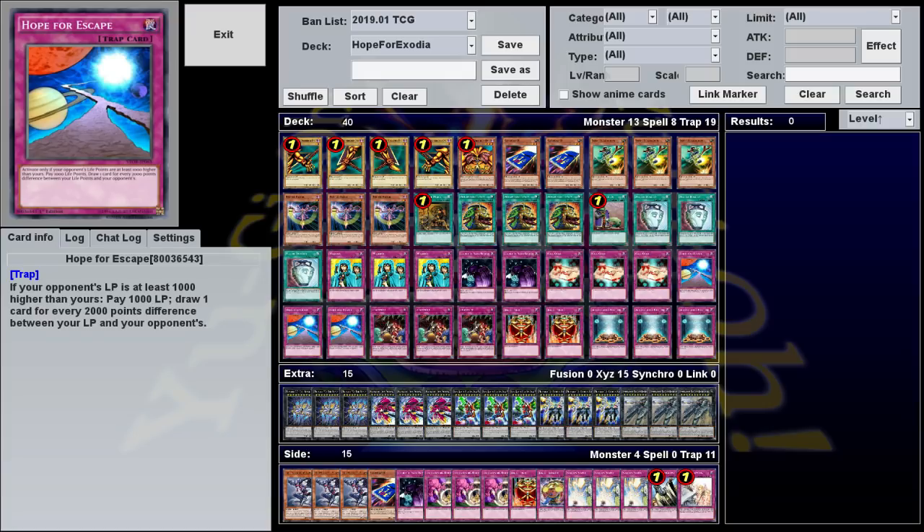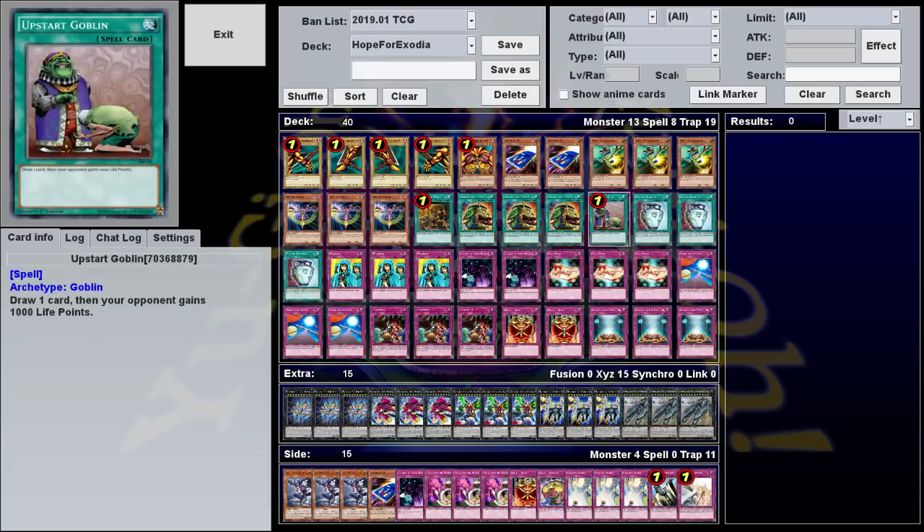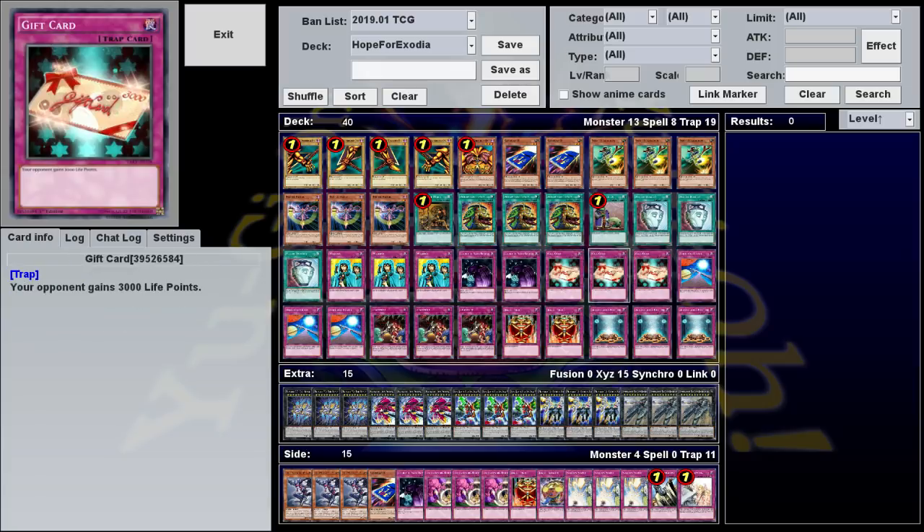Hope for Escape is a normal trap card that says: if your opponent's life points are at least 1,000 higher than yours, pay 1,000 life points, then draw one card for each 2,000 point difference between you and your opponent. Basically, the bigger the difference between you and your opponent's life points, the more cards you draw. Using stuff like Gift Card and Upstart Goblin, you can give your opponent a ton of life points, then just let them attack you until your life points are low.